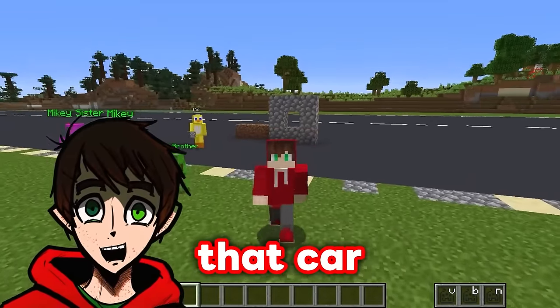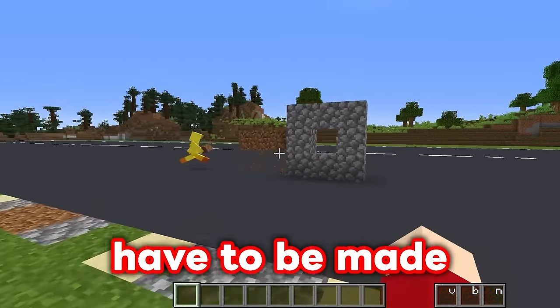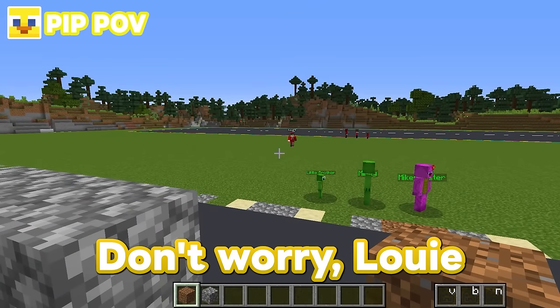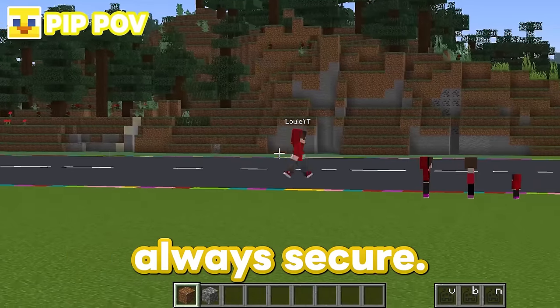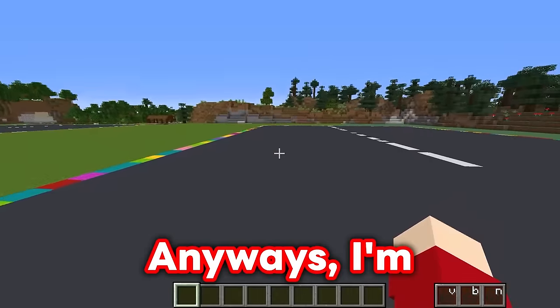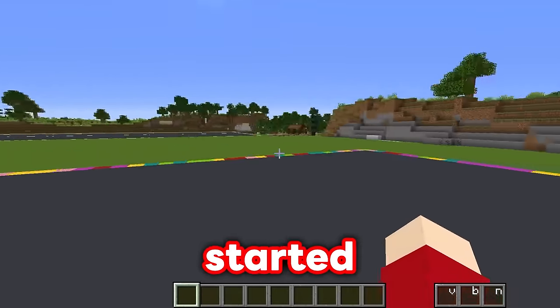Pip is building that car out of cobblestone and dirt. These builds have to be made secure as well, right? Yeah, don't worry, Louis. My bases are always secure. We'll see about that once you're finished. Anyways, I'm going to go to the start of this racetrack right here and get started on my build.